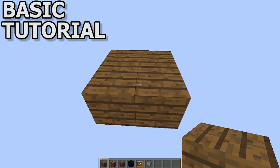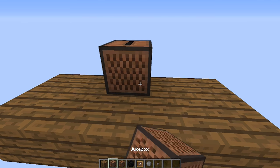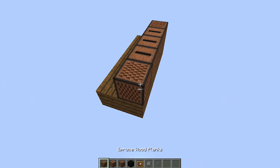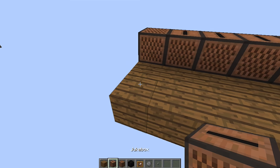Alright, so to start off, we're going to lay down a base layer to make a platform for the DJ booth. Next, we're going to lay down three jukeboxes in front to play the music and add note blocks on the sides for decoration. Then we're going to extend the back of the platform so we can make a little nook for the DJ to stand in.